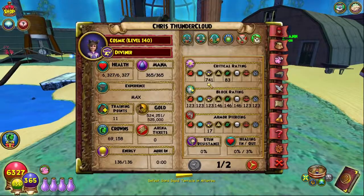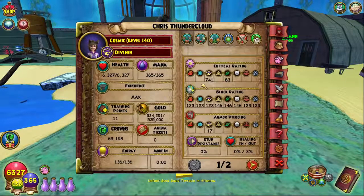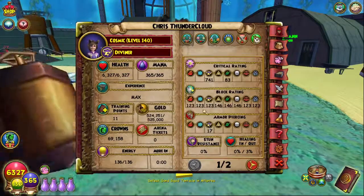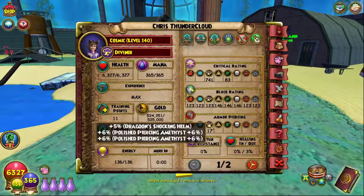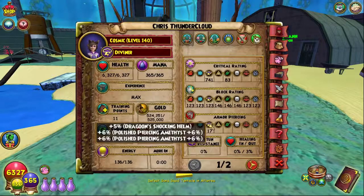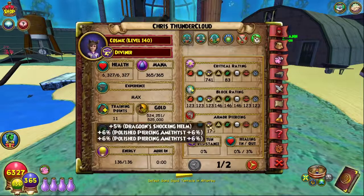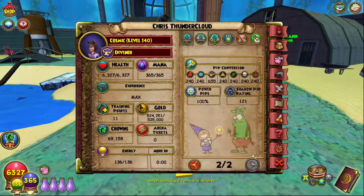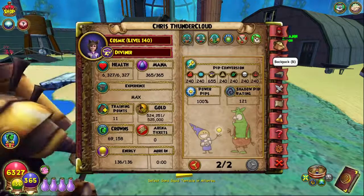Especially with the newest update where critical changed, he's at 741. For a storm wizard I'd suggest keeping crit at least above 700, since storm is supposed to be the critical school more than any other. Block isn't really as important anymore. Armor pierce is at 17 — I plan on replacing some crit jewels with pierce jewels in the future. Pip conversion is 655, power pips at 100, and shadow pip is 121.